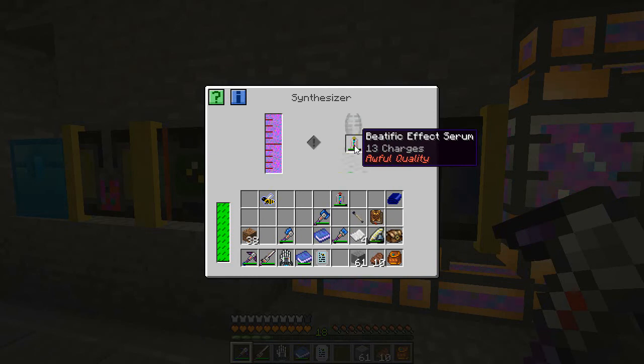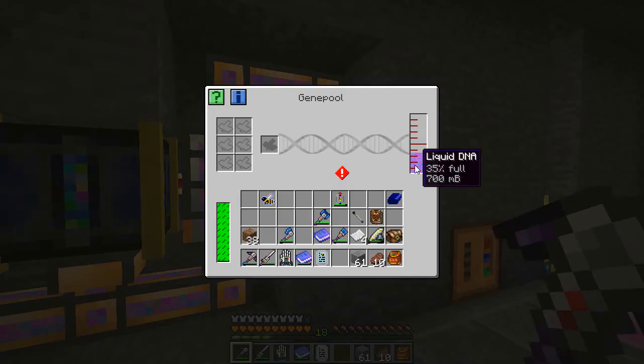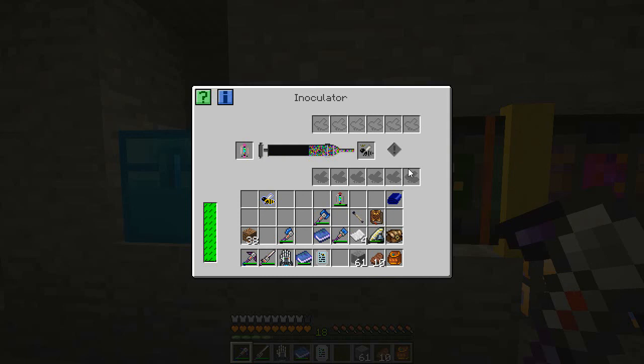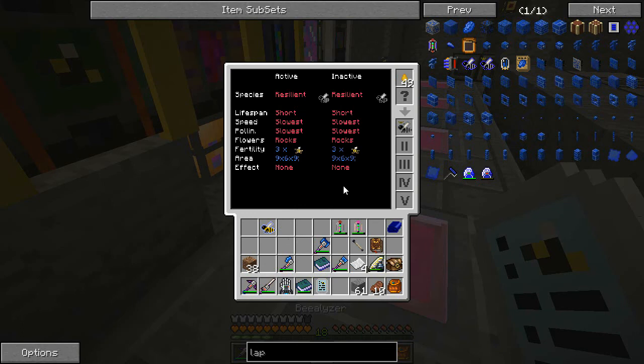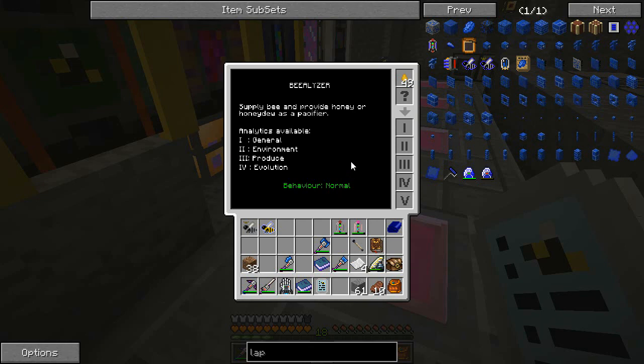We're nearly done with the charges and as you can see the quality has gone to awful. Once it's up to 16 we're going to throw it into here to purify up to excellent. We're using quite a bit of liquid DNA - you don't get anywhere near this sort of amount back from your drones. That's why you really need to get those drones scanning. I'm going to cut the video here and come back once this bee is inoculated. Okay, we're back - and we got lucky again, only two charges to get it through to high fertility. A quick scan confirms fertility: three drones.